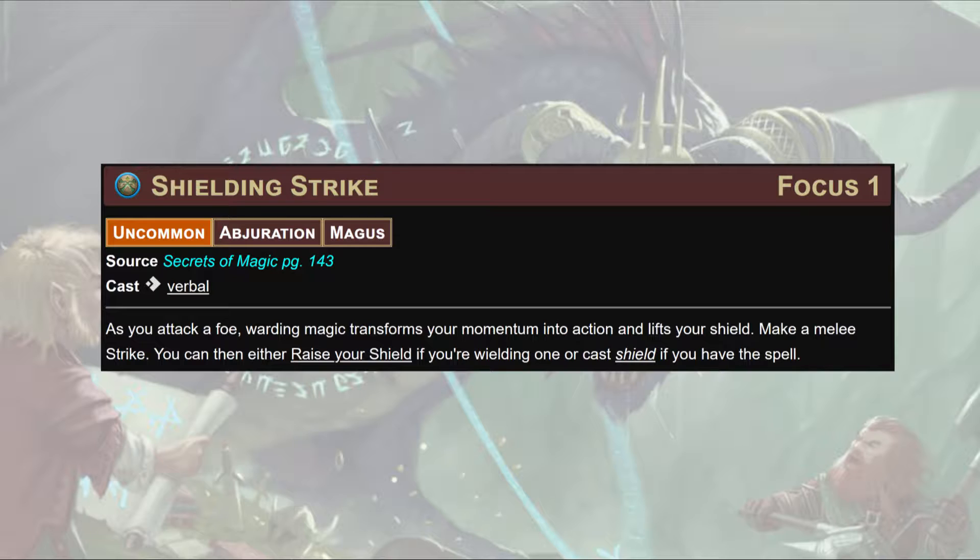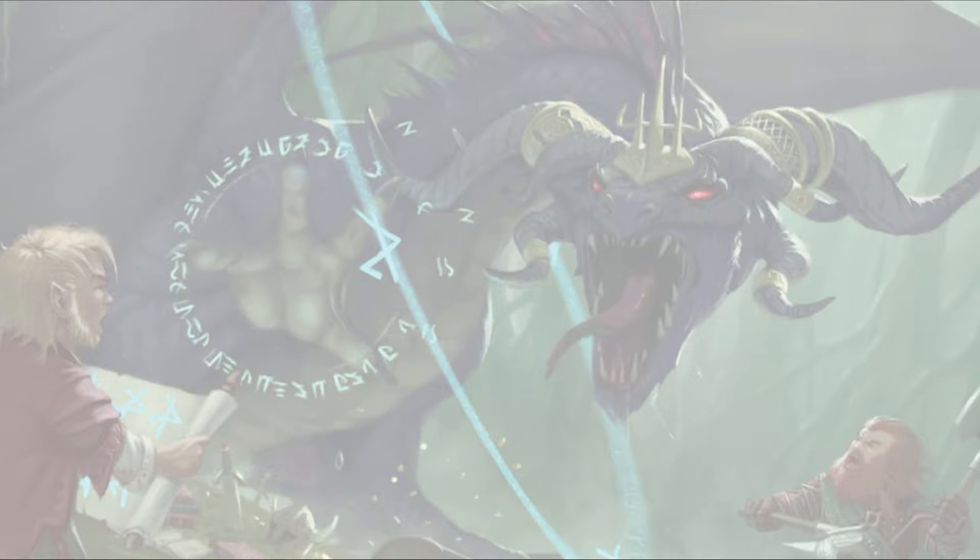Shielding Strike: for one action, make a melee strike, then either raise your shield if you're wielding one, or cast Shield if you have the spell. I watch my champion in one of my 2e games regret not having raised his shield because he tried to make another attack. In this case, we can spell strike, hit them where it hurts, and then make sure we've also protected ourselves. There are a lot of really cool arcane spells that make tanks even tankier.